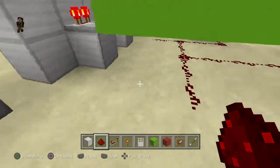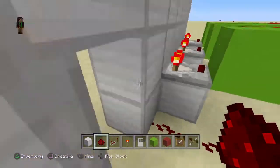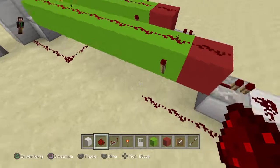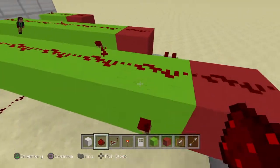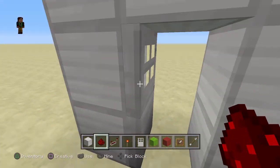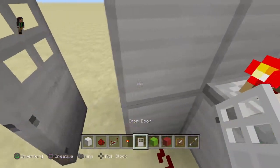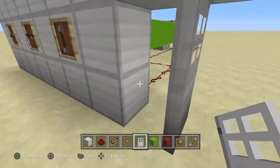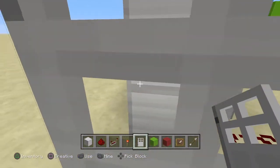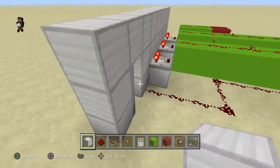I told you to place down the iron door this way because you're going to run this redstone into this iron block. As you can see, all your torches are off right now because you have the correct amount of redstone dust. What it's doing is powering this block, and even though the iron door isn't technically touching the block, that block is still powering it. So if the block were powered, the iron door would close — but since we placed it down this way, it will be opening. It depends on how you look at it.